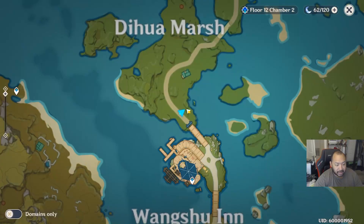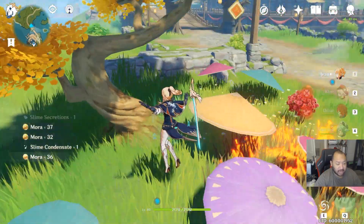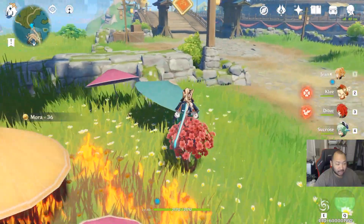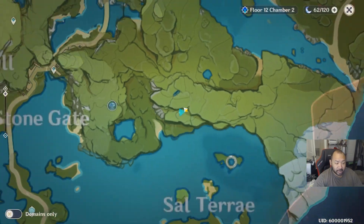I hope you guys like umbrellas because that's going to be the next one, which takes us over here to this area right in front of Wingshu Inn. Once you activate these slimes, all you have to do is kill them. If you haven't gotten this one next to the umbrellas, please make sure you grab this one too.